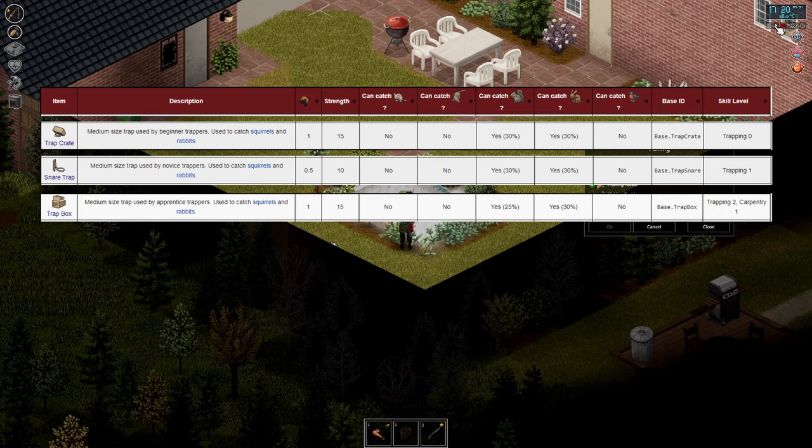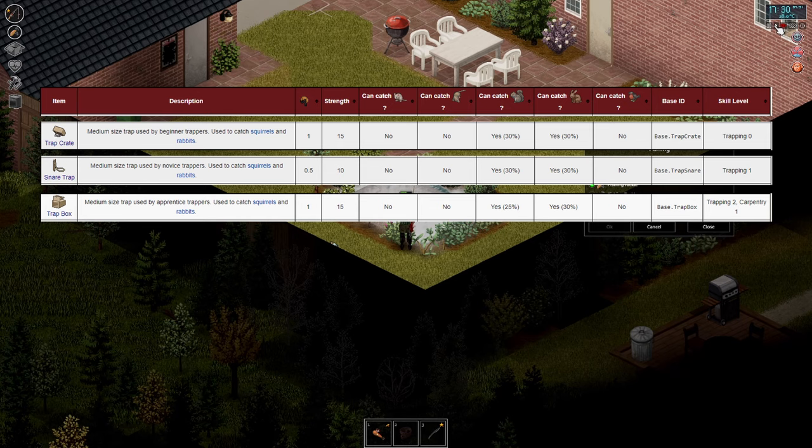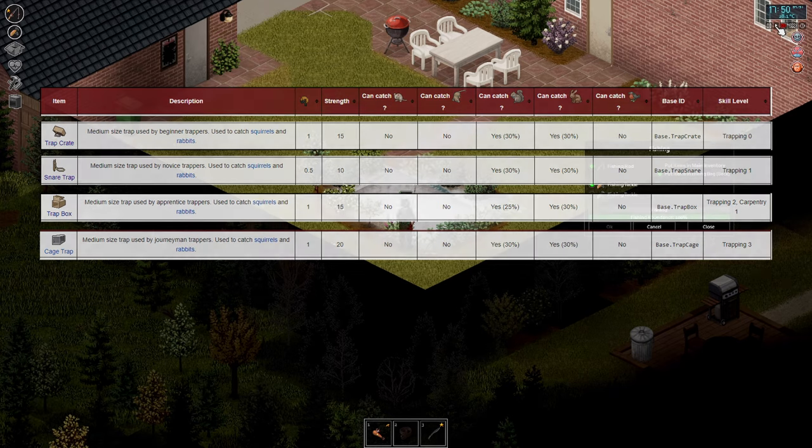The only trap actually worth using over the starting trap crates are the cage traps. These are metal in structure and have 20 strength for that reason, though they still catch at the same 30% rate for squirrels and rabbits. It's not that big of an upgrade and it requires level 3 trapping to create. All of this information comes straight from the Project Zomboid wiki, and I definitely think some of these could use some tweaking in the future to make later trapping methods more worthwhile, but that's how it stands at present.